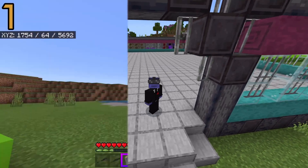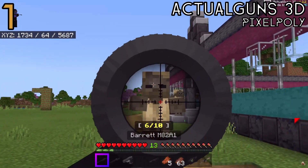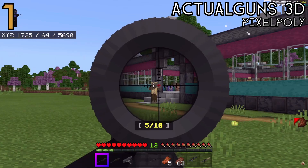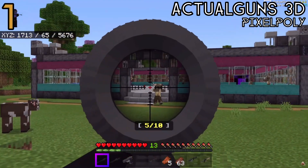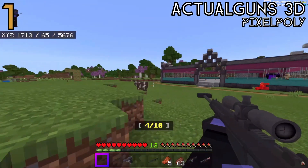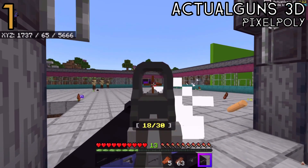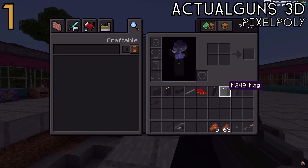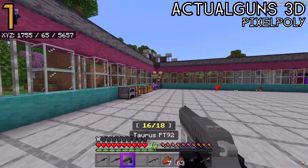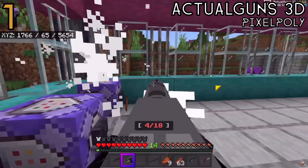The number one spot for best add-on of the year is the Actual Guns 3D add-on by Pixel Poly. This is an insanely well made add-on that adds a solid amount of new weapons in full 3D — you can hold them in 3D and aim down sights in 3D, which is insanely cool. I'm assuming it has something to do with how tridents work. They have a Discord where they're always posting updates, and they've got people working on animations, models, and programming. I'm even working on a map for this add-on specifically. It's taking the add-on of the year because the technology it uses was sort of revolutionary for the add-on community, and now a bunch of people are using similar techniques to make their add-ons look really good.